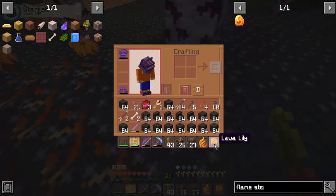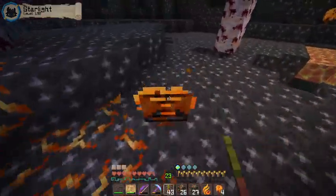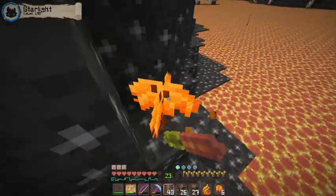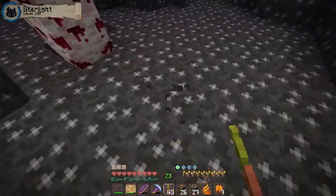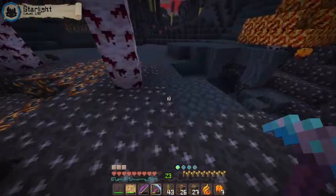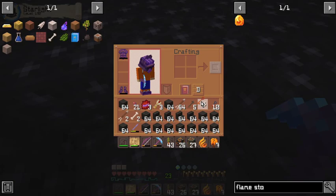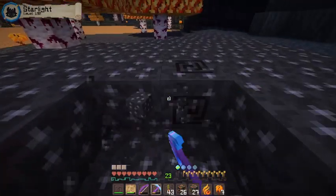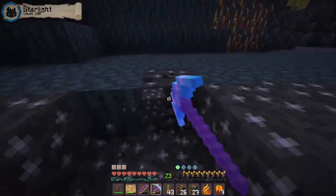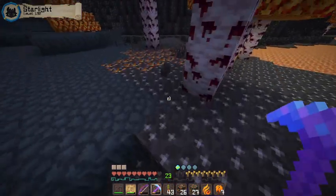I want to see what this is - okay let's get rid of this lava lily, that's cool I like it, let's take it. I probably need a certain block to place it on - I doubt you can put it on grass. I like these lava lilies, they look cool. We don't need any fire ignition keys, we already have lots. The lava lilies were on these blocks so I'm guessing these are the blocks they can go on.